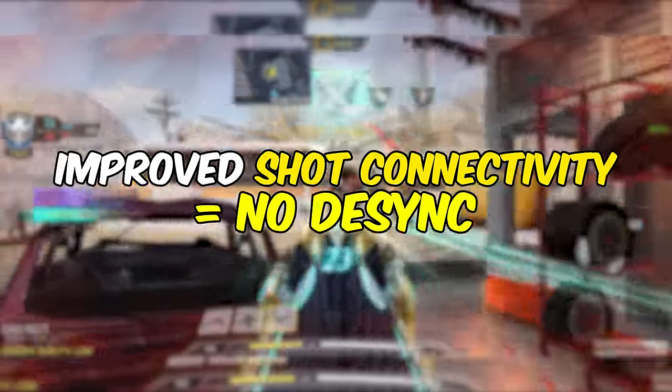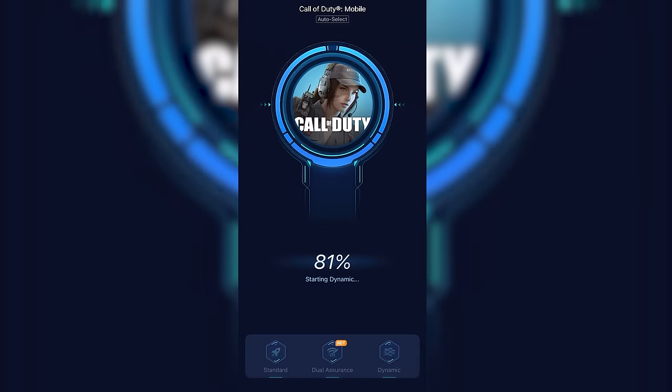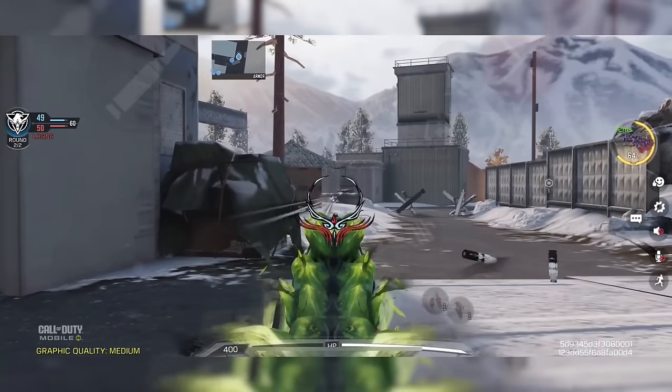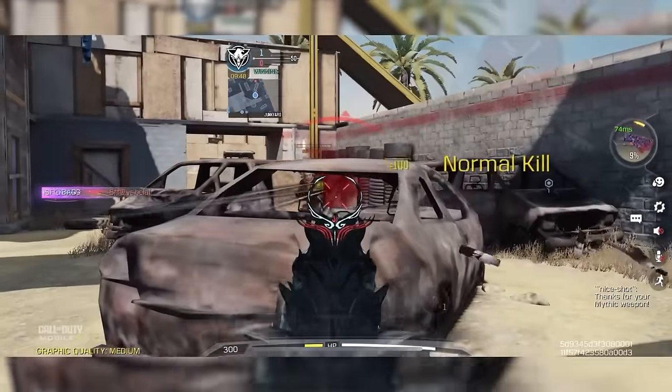It's a game-changing app. Simply download Gear Up Booster, choose Call of Duty Mobile, and boost it — that's all you have to do. This will connect you to the closest server possible with the lowest latency, which means lowest ping. With Gear Up Booster you won't need to rely on the bot match trick, because you'll have a better chance of winning every match you play.